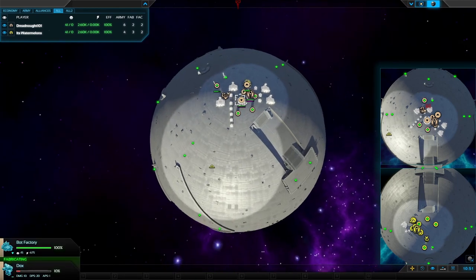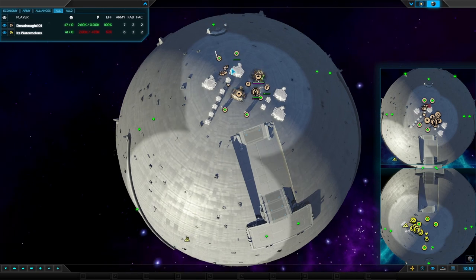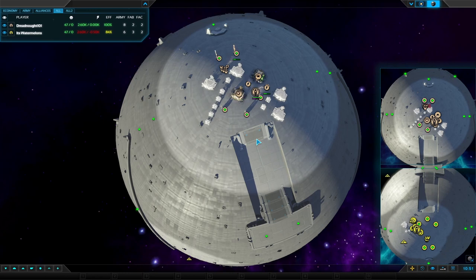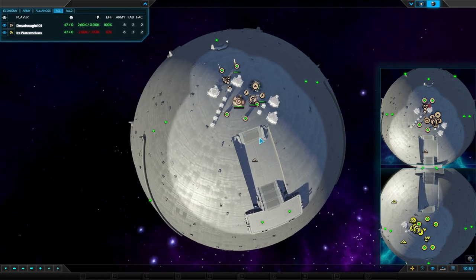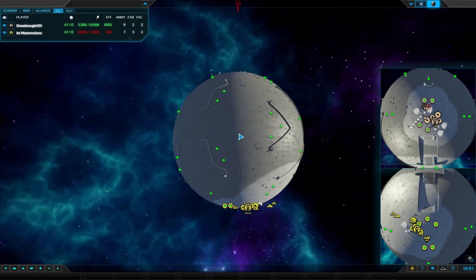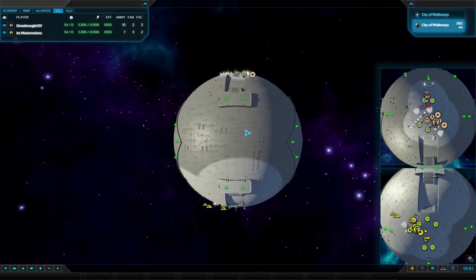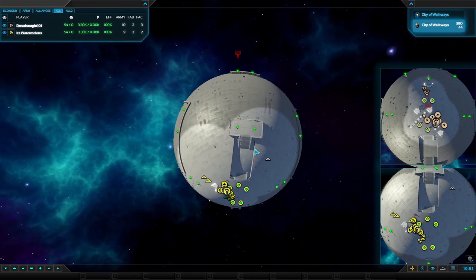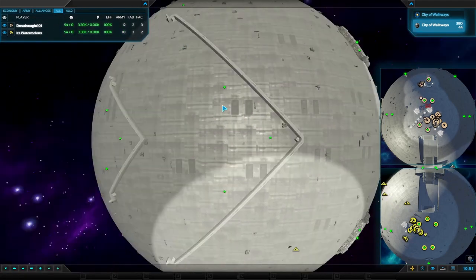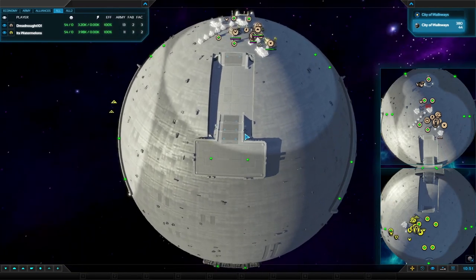A firefly is having a little look around the north — we see a bot factory, an air factory, a couple of fabs, and a whole bunch of docks, with a lot more bots planned. This is a nice segue to the map: City of Walkways. It's a small planet, 380 radius, 44 metal. The only real features are some very shallow walls, trenches, and platforms directly between the players' bases.